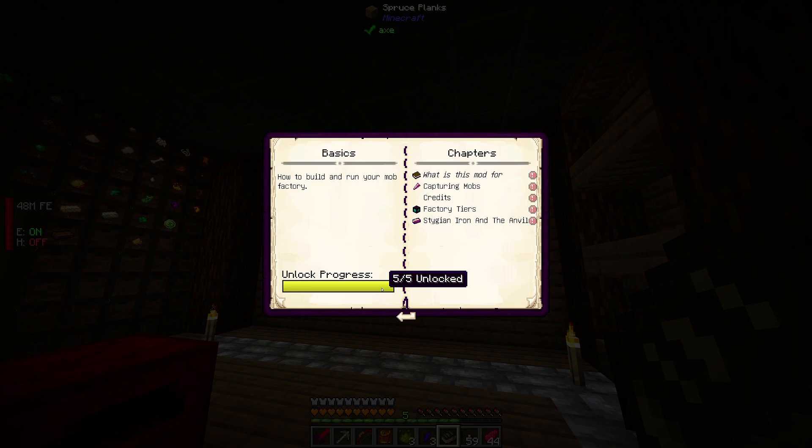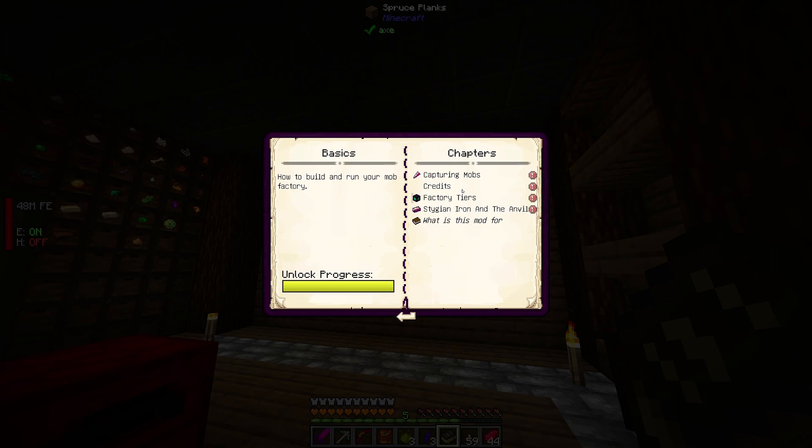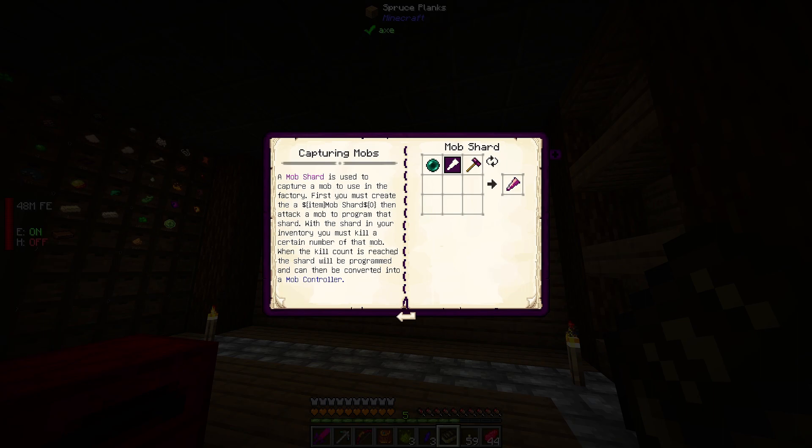Capturing mobs: a mob shard is used to capture a mob to use in the factory. First you must create the mob shard item, then with the shard in your inventory you must kill a certain number of that mob until the kill count has reached a threshold to program the shard. That's actually pretty cool — before you could just whack the Wither or the Ender Dragon once to get unlimited nether stars.